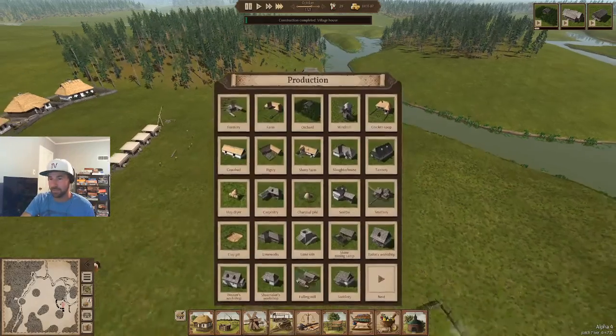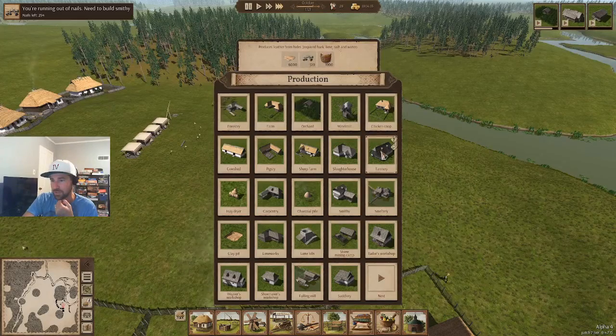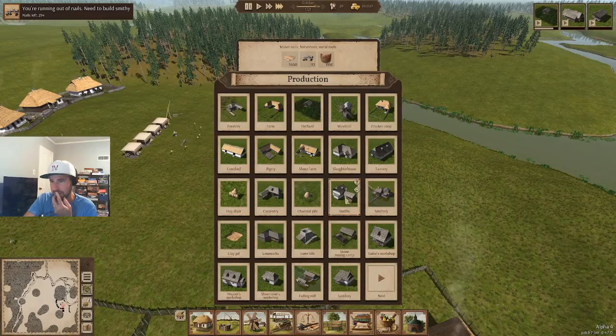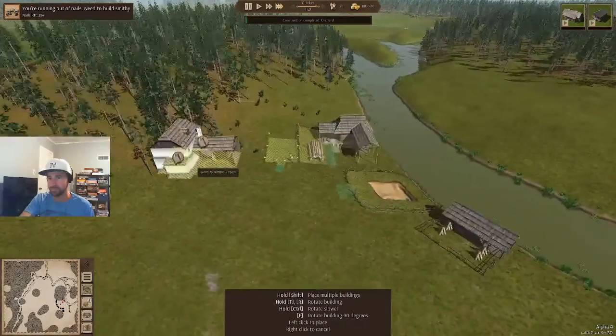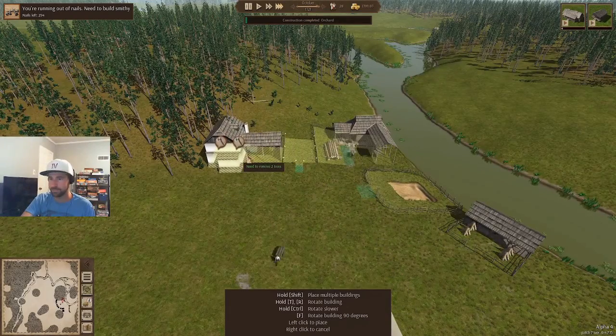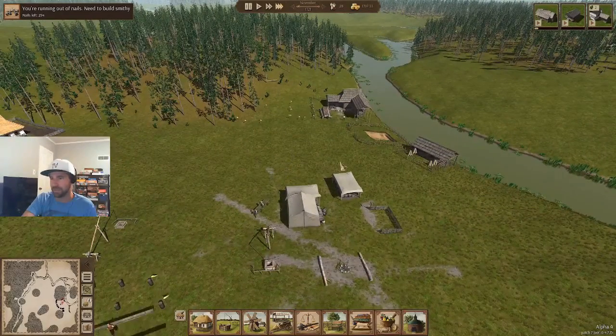I'd like some fish, so let's not forget about that. But if I do fish I need boats, if I need boats I need nails, if I need nails I'm gonna need the smeltery. How do we get nails? By heating iron — we need the smithy. Nails, horseshoes, and metal tools — so we'll get the smithy out. Straight line maybe, sure. We'll cut down two trees but that's okay.